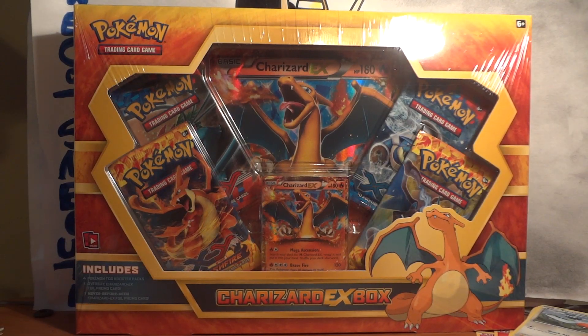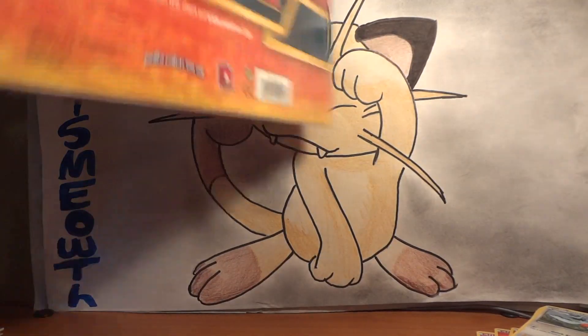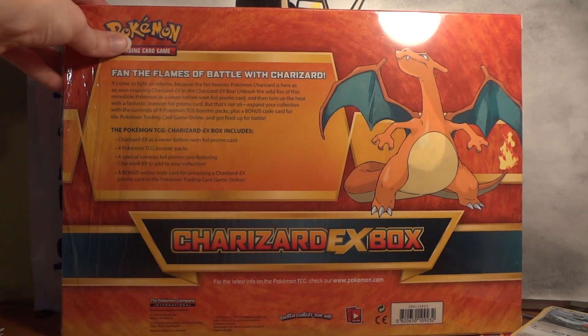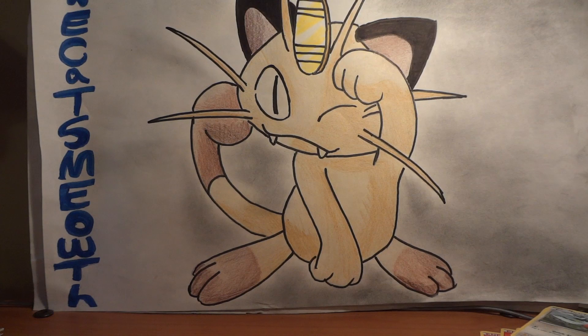The Charizard EX box — this thing is beautiful. You get a jumbo Charizard card, four booster packs, a promo Charizard card, and looks like you get the online code to open up the Charizard online too.